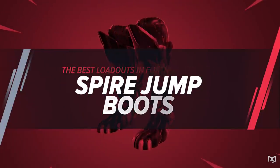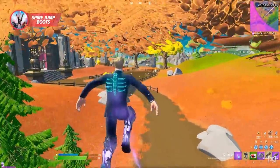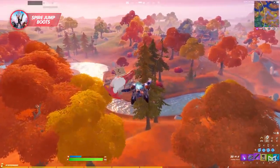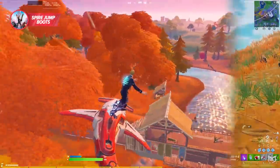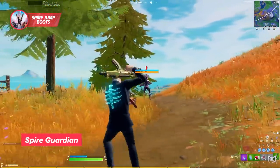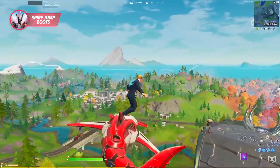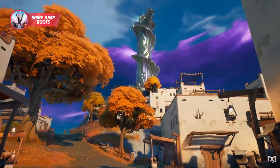The new Spire jump boots are a brand new mythic item that let you jump high into the air, and after three perfect consecutive jumps even deploy a glider. They allow fast movement across the map and open up brand new rotation avenues, though getting them can be a little tricky. To obtain them, you need to track down a spire guardian and take them out — landing on one of the smaller spires scattered across the map is your best bet, as they're more likely to be uncontested compared to the main spire at the center.